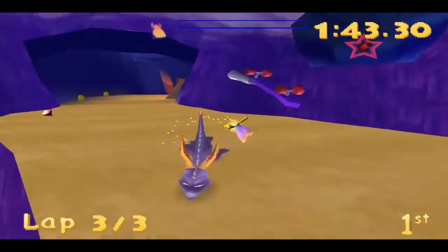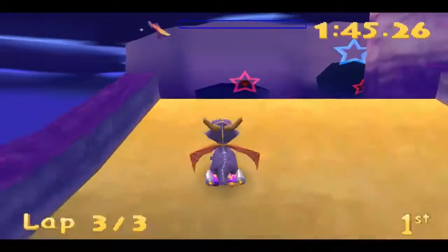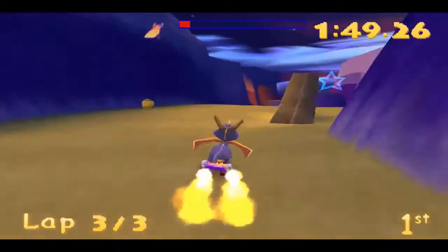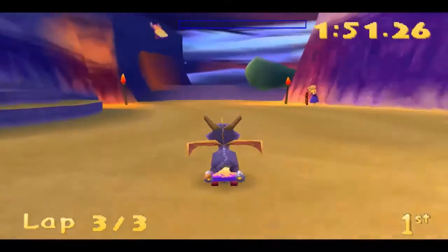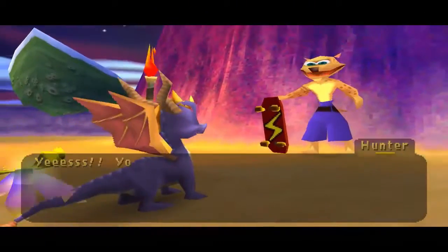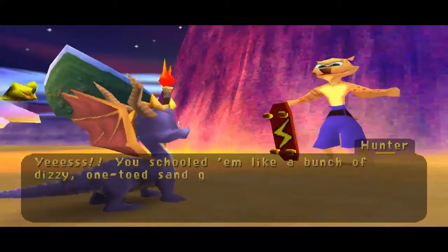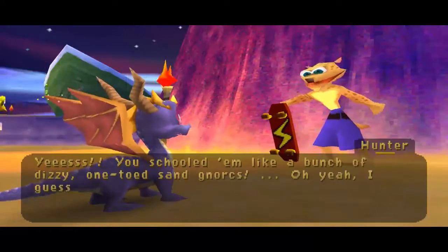Every time you have boost on that particular jump, take the blue star shortcut — it'll cut down your lap time significantly. You shouldn't need any help on this race though. And then we get hit with the hammer — like a bunch of dizzy one-toed sand norks. I guess we won this egg too.